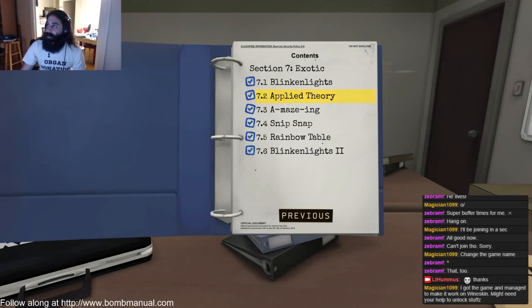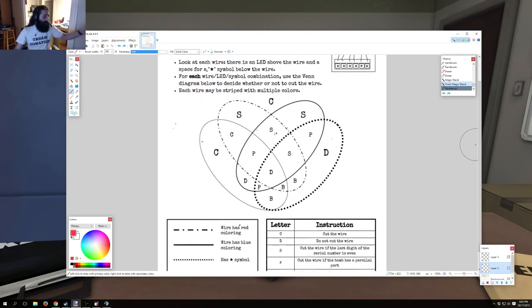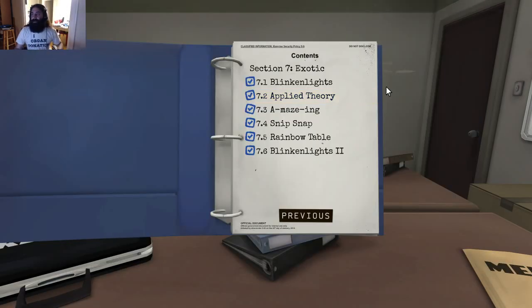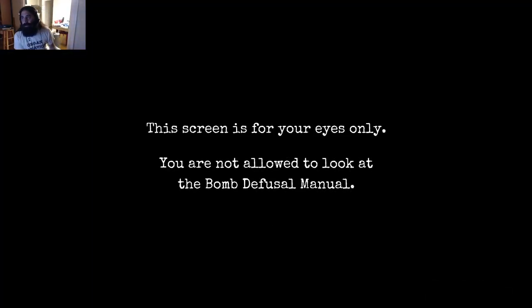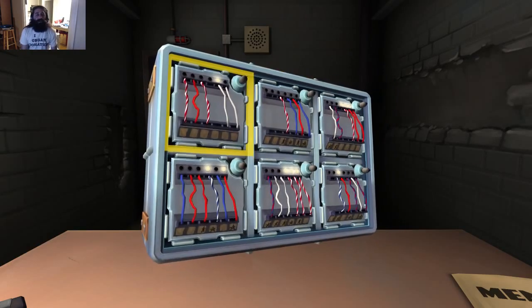Here's how I do complicated wires. This is on manual page 13 if you want to follow along. Here's what complicated wires looks like in game - this bomb is one of the exotic bombs and it's basically made entirely of complicated wires. We'll take a look at this module in the top left-hand corner.